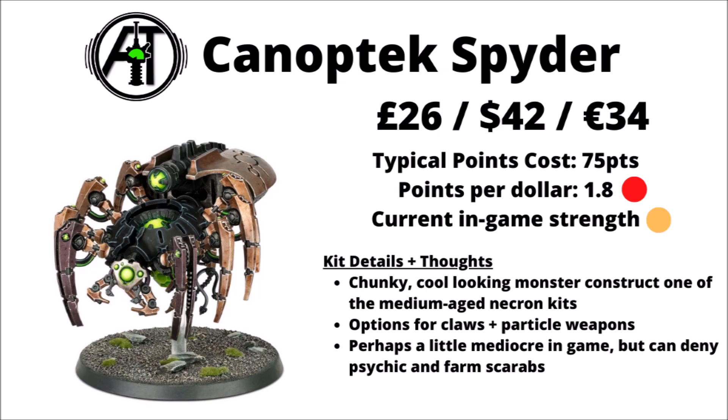Moving on, we've got the Canoptic Spider — £26, $42, or €34, and 75 points in-game if you give it a bit of gear. You get quite a fun medium-sized miniature, a small monster, though its current strength in combat isn't absolutely enormous. Maybe a bit of a general-purpose unit that can do a psychic denial, a bit of close-range shooting, a bit of melee, and resurrect scarabs. The central power core in the middle of the body looks really quite awesome. Options include a Fabricator Claw and particle weapons.